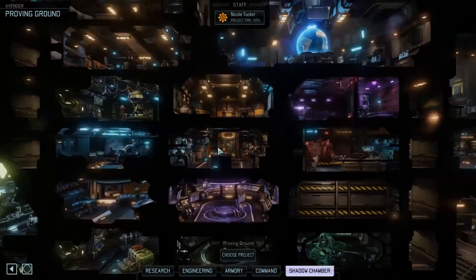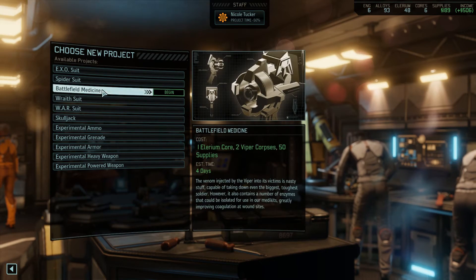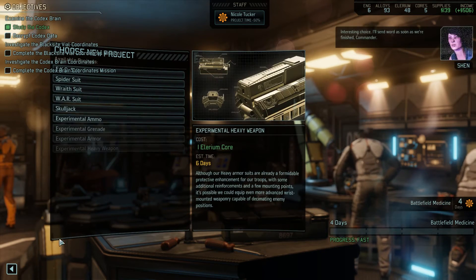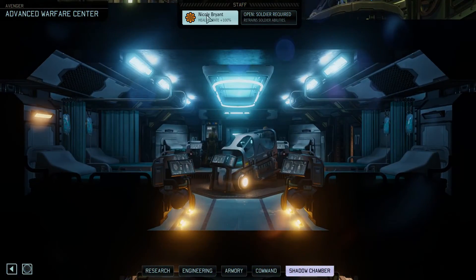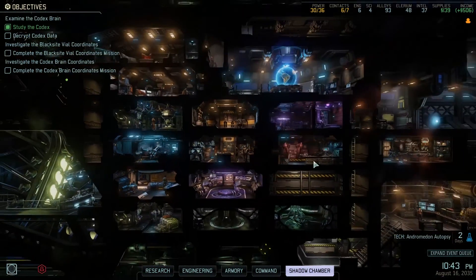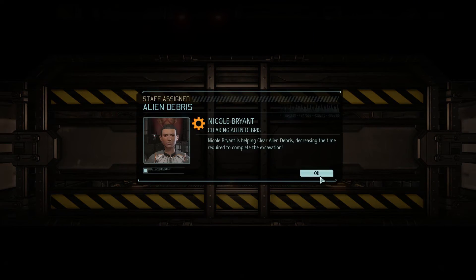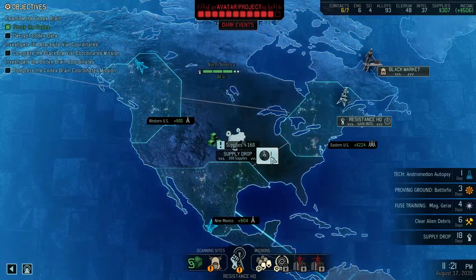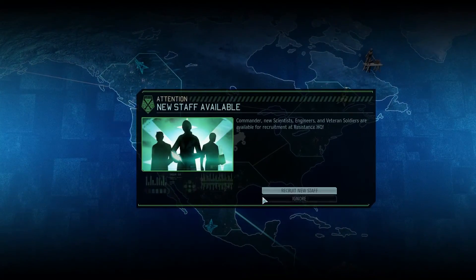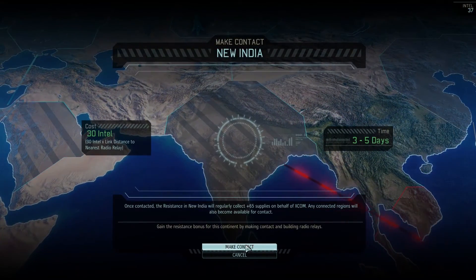Not the proving ground — choose projects. Battlefield Medicine, that's useful. The person in the Advanced Warfare Center is also bored because they don't have anyone to heal — everyone's okay. So they're going to help work on this. The supply drop is done. New staff is available for XCOM, which is nice. But we're going to ignore that for right now and go over here to New India instead.